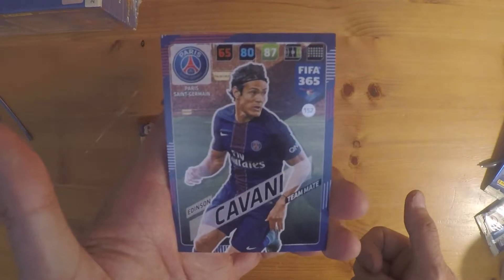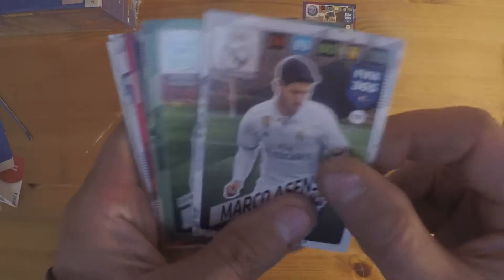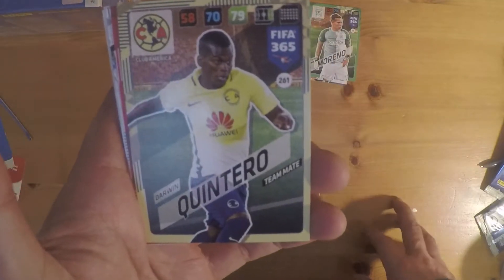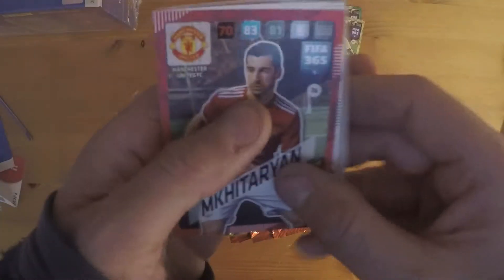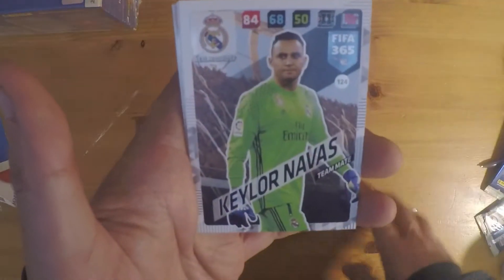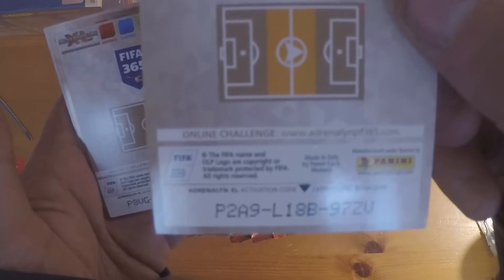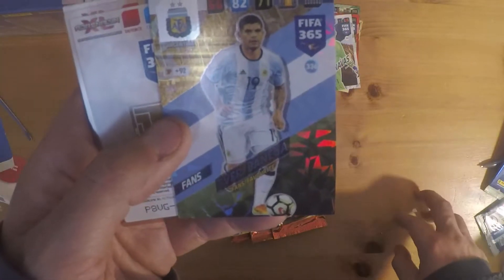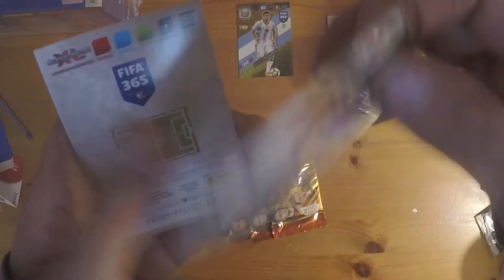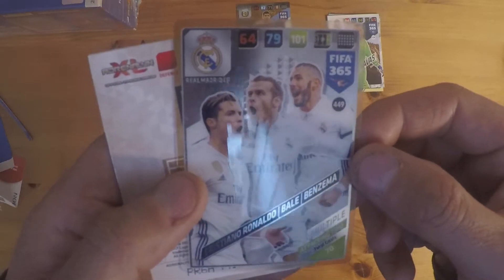There we go, we start off with the base cards: Edinson Cavani, Paris Saint-Germain; Marco Asensio, Rising Star, Real Madrid; Duvan Zapata, Atletico Nacional; Darwin Quintero, Club America; Henrikh Mkhitaryan, Manchester United — he's currently now in Arsenal. We got Keylor Navas, Real Madrid goalkeeper. Then we got Ever Banega, Fans Favourite, Argentina. We got the multiple card — attacking trio: Cristiano Ronaldo, Gareth Bale, and Karim Benzema.